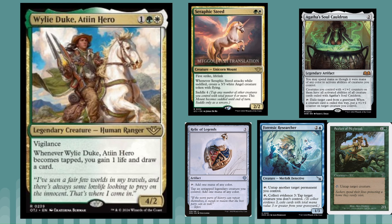Seraphic Steed curves really well into this — a two-mana 2/2 with Saddle 4. On turn three you saddle it on attack and you gain a life, draw a card, and get an angel right away. That's a really nice two-three curve. There are also some shenanigans with Agatha's Soul Cauldron in older formats using Seeker of Skybreak. If you put that underneath the Soul Cauldron and put a +1/+1 counter on Wily Duke, you just go infinite and draw your whole deck.